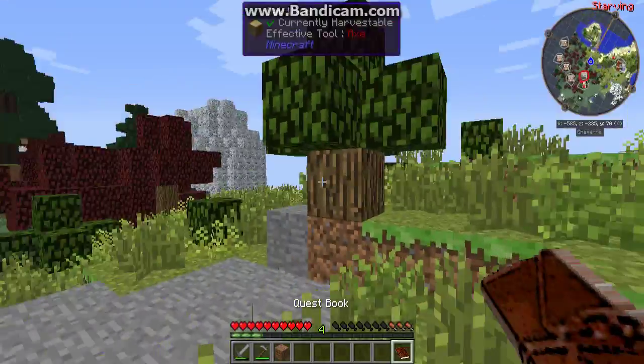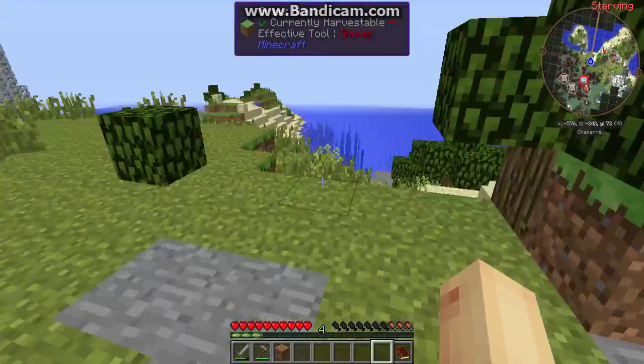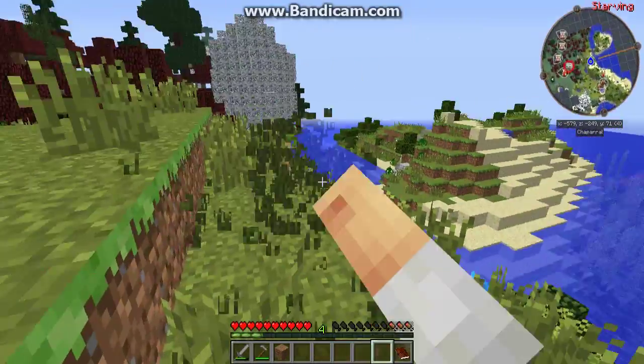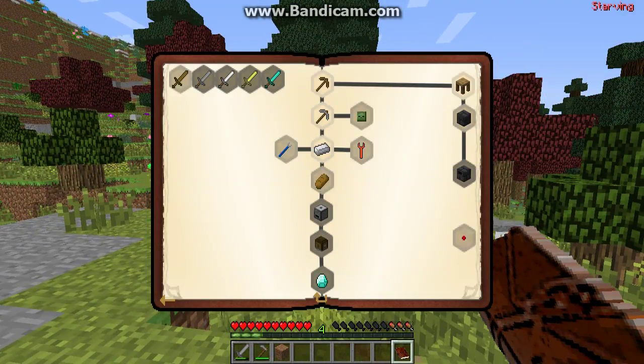So firstly, I want to show you that I planted seeds down here and I found out that you cannot get seeds by punching the grass for some reason. I don't know why, so let's see what we can do next.